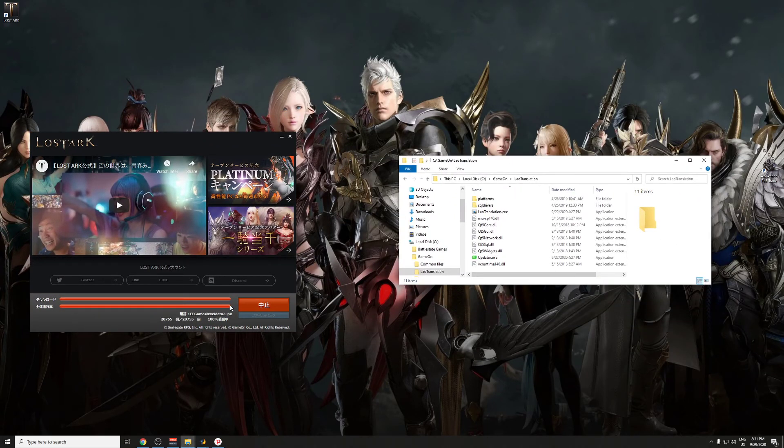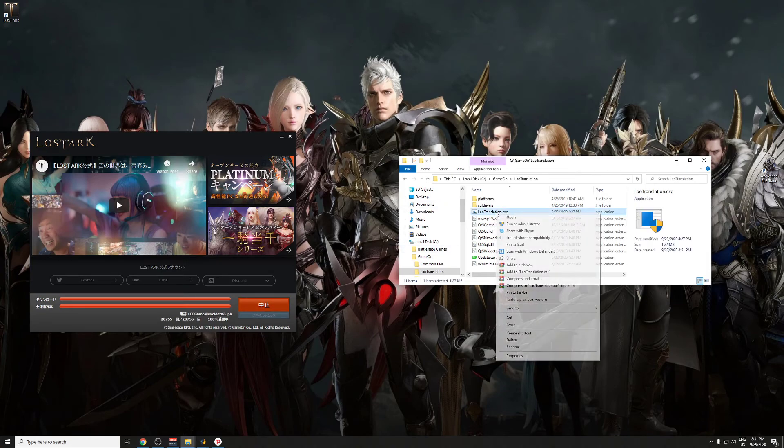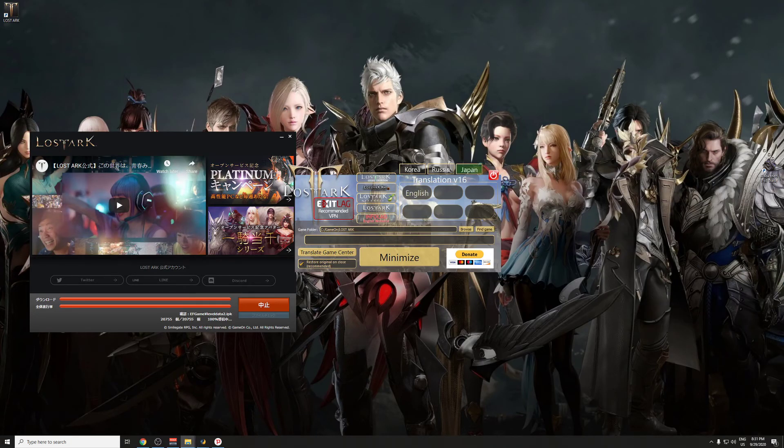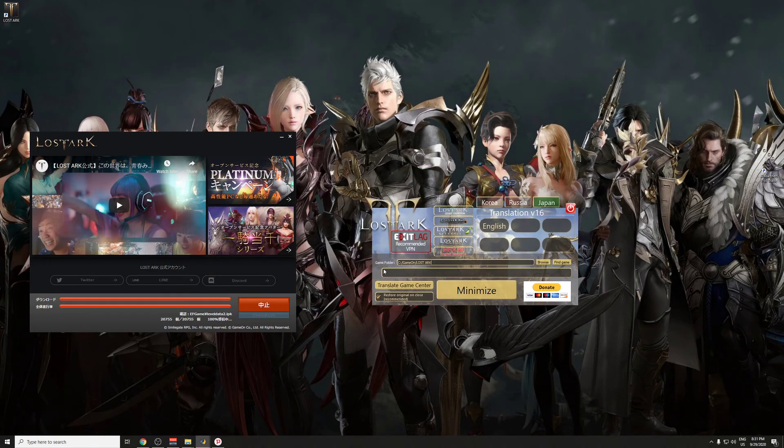At the point when the consistency check completes, we take our language translator, run it as administrator — which is the recommended option — and then simply make sure it's pointed at your game directory. These are all the default options. I haven't changed anything here, and even the 'restore original on close' option, which is recommended, and then you just click on English and off it'll go. It'll apply all the English text to everything it can find within the game files.